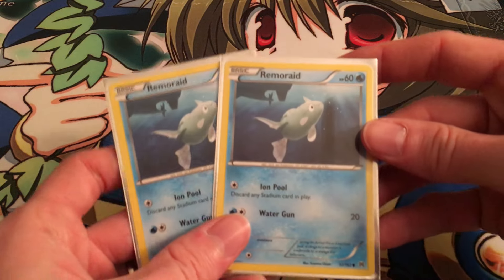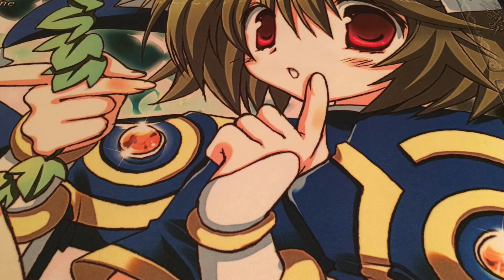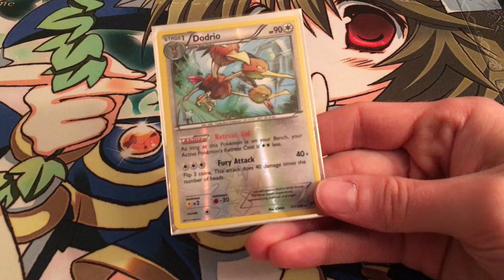To support Octillery, we're running two Remoroids. Our last Pokémon is a really strange one, but it actually makes a lot of sense in the deck, and that is Dodrio.